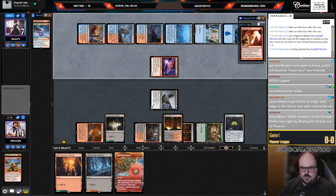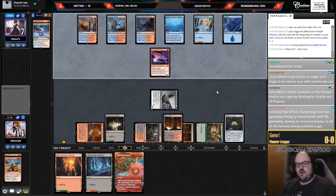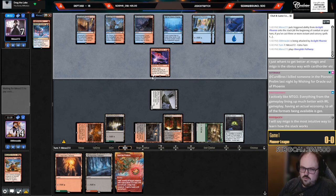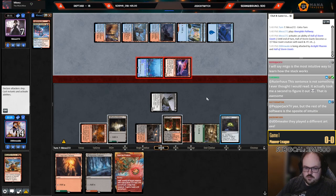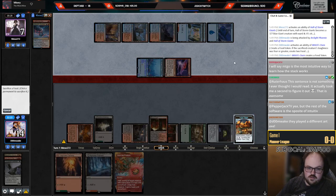Their last card's Axe — they play it, but this doesn't seem that good for them because I can brick-wall the Hall with Cat. I can only brick-wall one attack, but that's fine. Go to 11, take 10, go to one next turn. I can kill them, but it'll be close — I think I'm going to be one point short. I want to get my block in while I can.